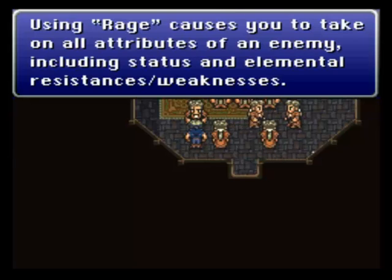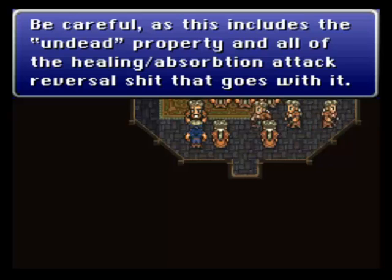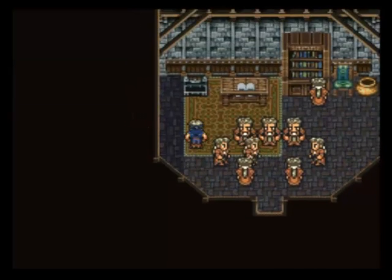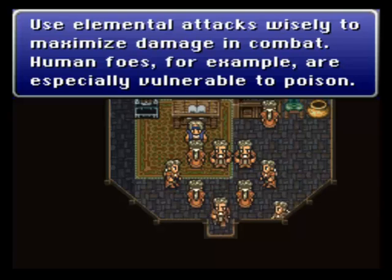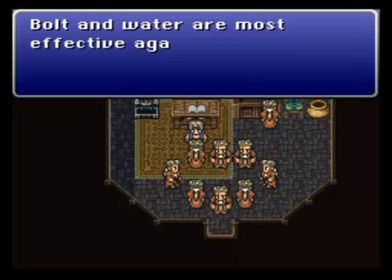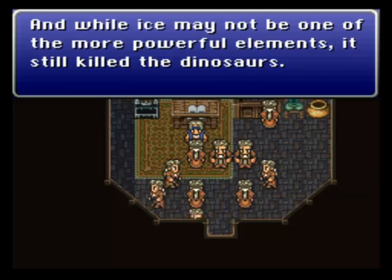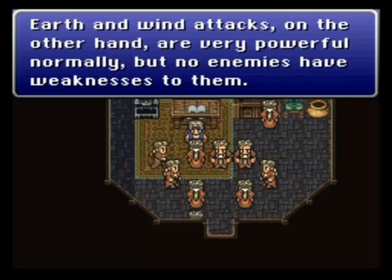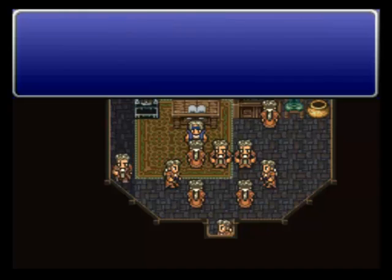Using Rage causes you to take all the attributes of an enemy including status and elemental resistances and weaknesses — be careful, this includes the undead property and healing absorption. So like if you become a zombie, you can be healed to death as opposed to damaged to death. Use elemental attacks wisely to maximize damage: human foes are especially vulnerable to poison; Bolt and water are most effective against mechanical enemies; Bolt also works well on anything that flies. While ice may not be one of the more powerful elements, it still kills the dinosaurs — so reptile enemies are weak to it. Earth and wind attacks are very powerful normally, but no enemies have weaknesses to them. Holy elemental spells, including curative ones, are best used on the undead for major damage. And if all else fails, kill it with fire.